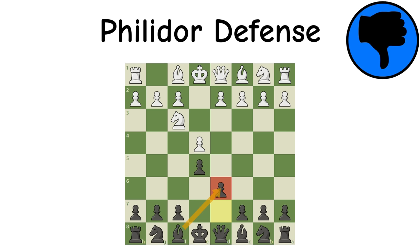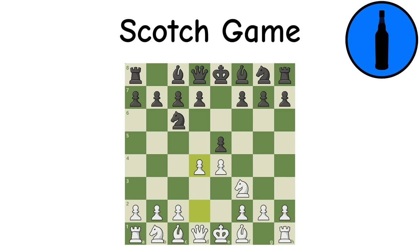Scotch Game: The Scotch challenges the center immediately, leading to the central tension often being resolved or turning into a giant fight. It is one of the most aggressive options in the King's Pawn, with D4 being the main fighting grounds.